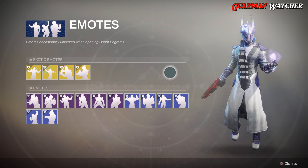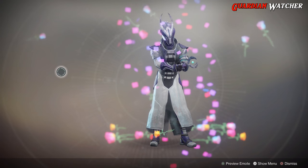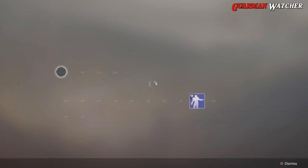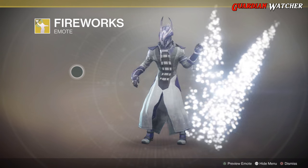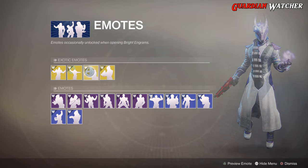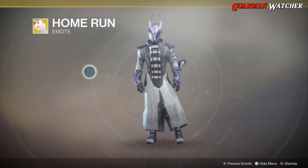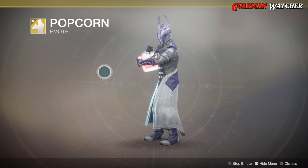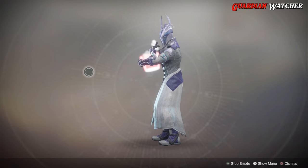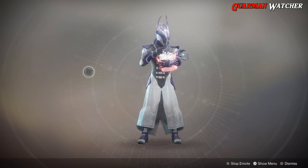Next are the Emotes. These are all the new emotes for the exotics. We have Curtain Call, Fireworks, and Home Run. And then Popcorn — this exotic would have been a lot better if it took your helmet off and it actually looked like you were eating the popcorn, versus what it's actually doing. Looks like you're just throwing the popcorn in your face and it's falling off.